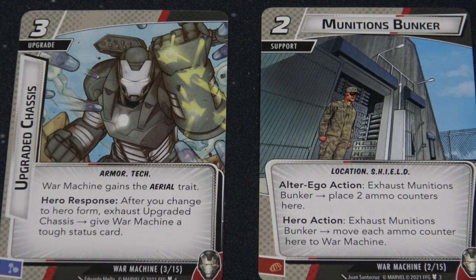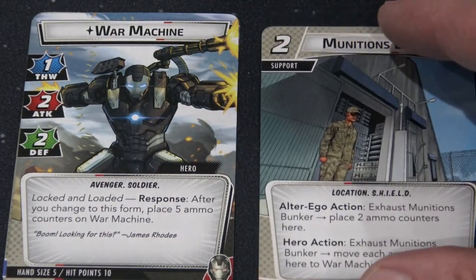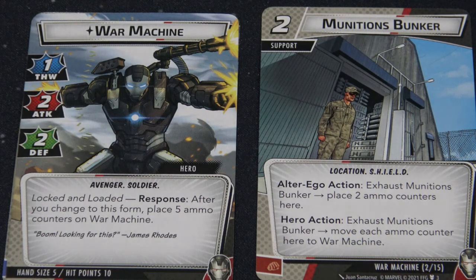It's also pretty cool that when he flips back into hero mode he gets a tough status card — all you have to do is exhaust the chassis. Then the card on the right is the munitions bunker. When you're in alter ego form you can tap and exhaust it to put two ammo counters onto the bunker, and then when you're in hero form you can exhaust the bunker and move those tokens onto War Machine. Some of his abilities use four ammo counters, so don't pass up the munitions bunker — try to get it out as soon as possible to get the War Machine engine moving.